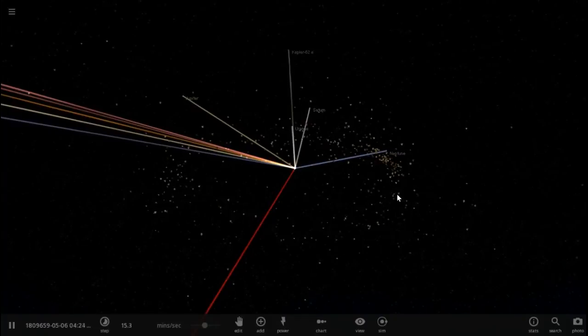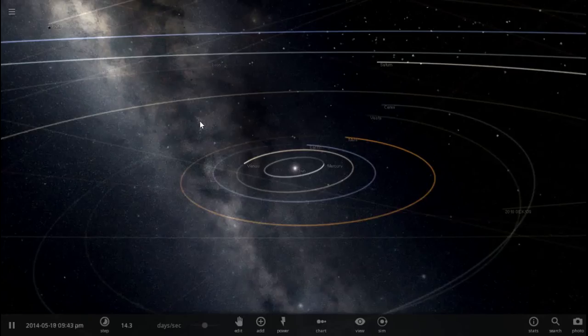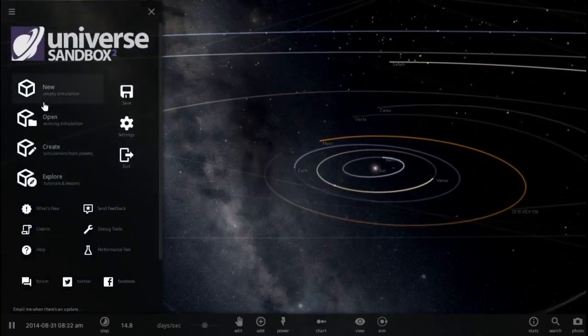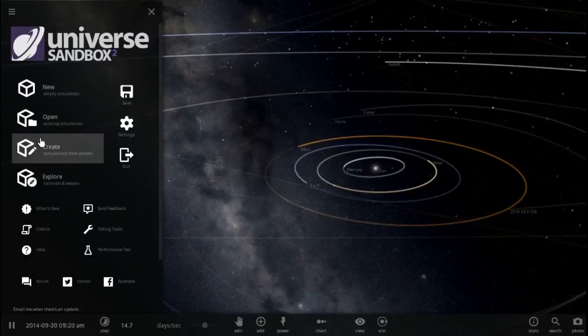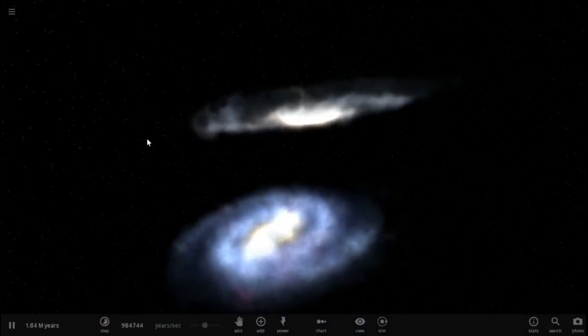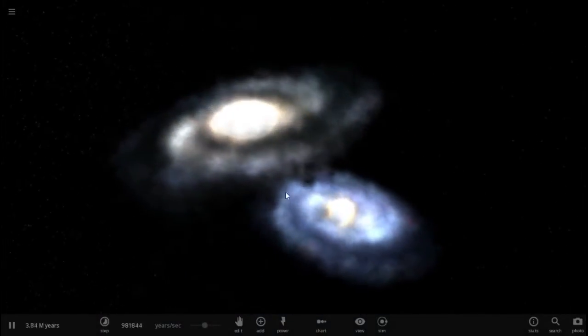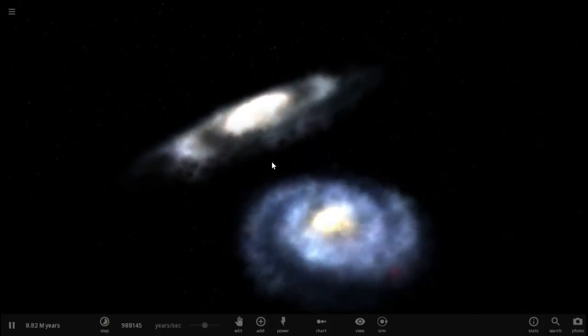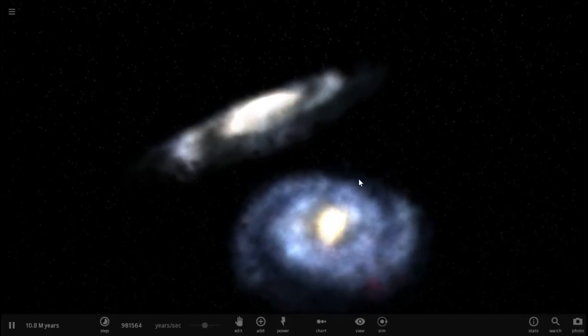So on first impressions, yeah, Alpha 18 — very, very good improvement. We'll try a couple more things now. We're going to try another experiment — a galaxy collision simulation. And this is meant to simulate the collision that will take place between our own galaxy and Andromeda.